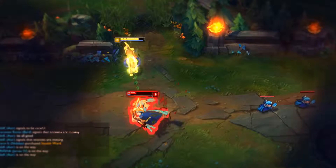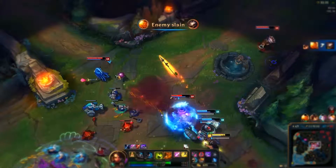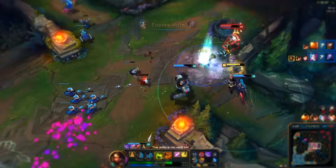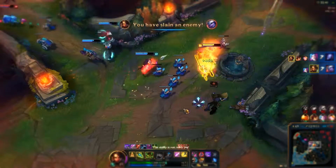Warning: this was recorded before Riot finally fixed the Runeglaive enchantment. Nid does slightly less damage in the same way a smaller bomb will destroy slightly less of a city. Whether it's her insane ranged poke, solo one-shot burst potential, or ability to steal kills she doesn't even deserve, nothing's going to stop this crazy kitty. Seriously, it's been a year since the rework, and Riot won't touch her.